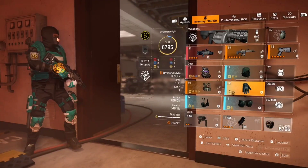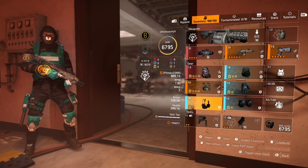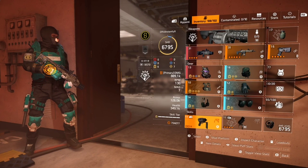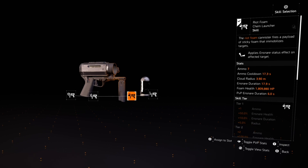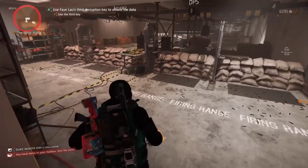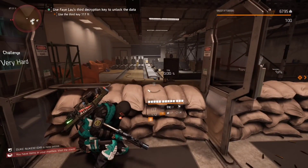Wyvern is a good go-to because you can't always get the golden. We have one with glass cannon and we're using the mask. This build is a lot of fun because you can riot foam characters into place — one of the longest duration statuses — and then mortar them to death. Simply put: riot foam, stick them, then mortar the show.